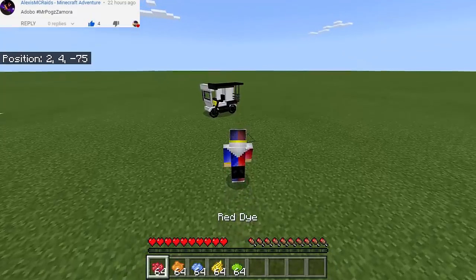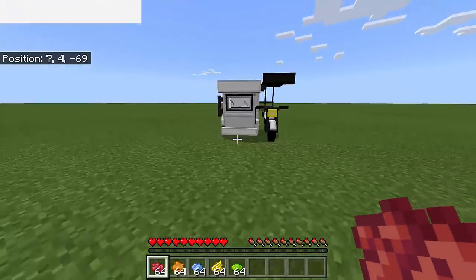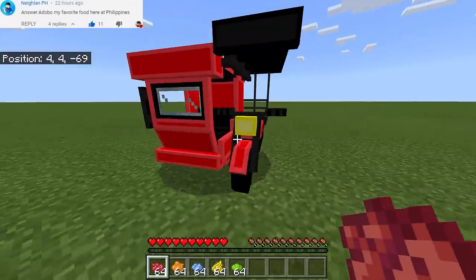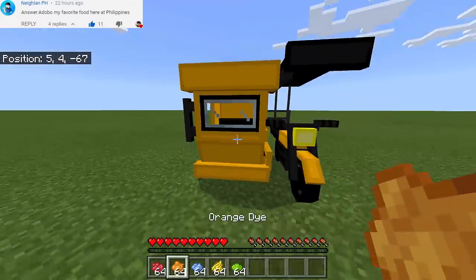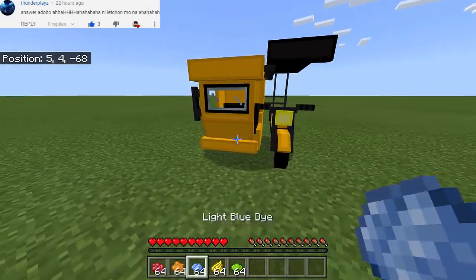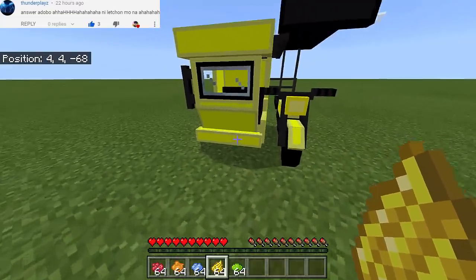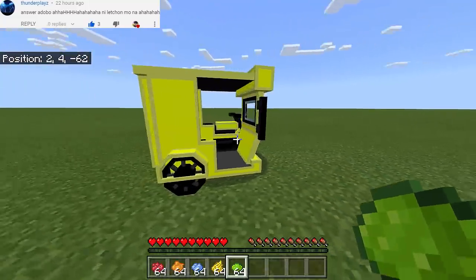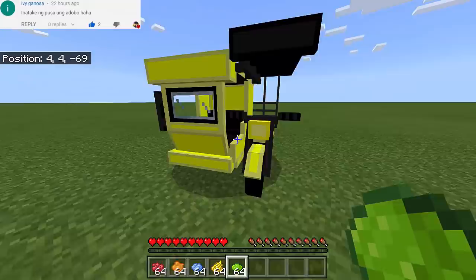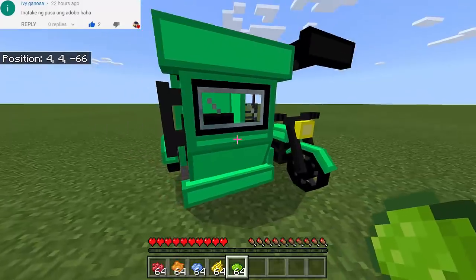Now the question is can we dye it using the colors right here? We have the five colors — let's test them one by one. The first one is red — oh my goodness, that is so gorgeous, magnificent! And we have the orange — that is so awesome, just like coloring a ship. We have the light blue. We have the yellow dye — yellow tricycle, I like it. And we also have the green. Any color of dye will work!